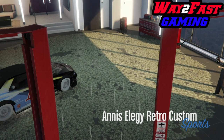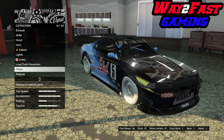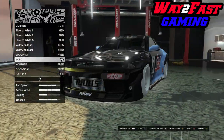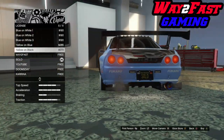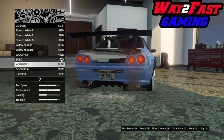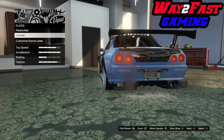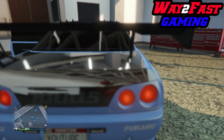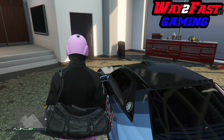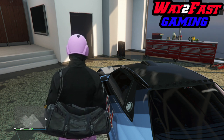In the mod shop, hit right on the D-pad. Go to the license plate section — this is why you need multiple custom plates. Select any one of your custom plates and change it. Once you've changed the plate, back out once until it says 'Exit Vehicle,' then exit the vehicle. Hop straight back in the vehicle and hit right on the D-pad and A at the same time.